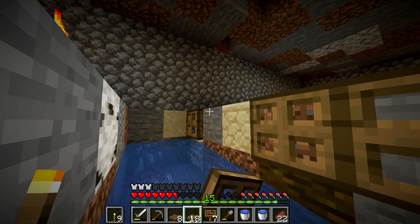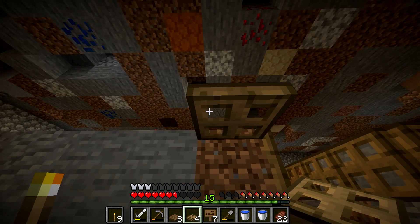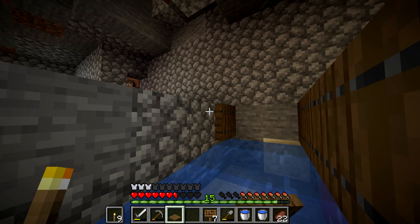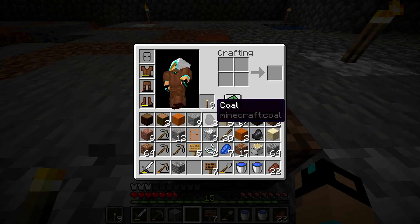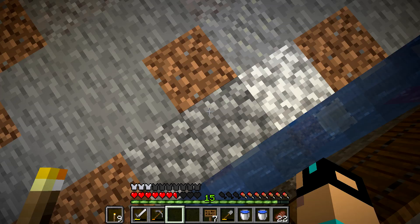When I grabbed those other water buckets, I could have just dug a block down — I don't know what I was thinking. Sometimes when you're recording, you don't think like you'd normally play. We definitely need more trap doors — it is kind of wood-heavy to build these. In a normal world, you could still build a darkroom spawner, but they don't really work as well as they used to.